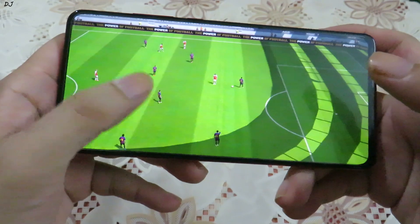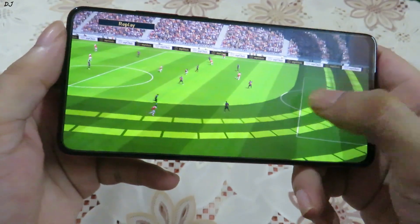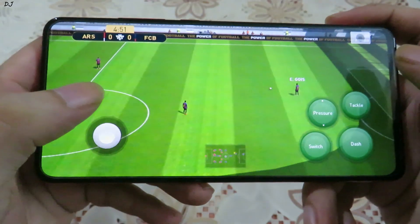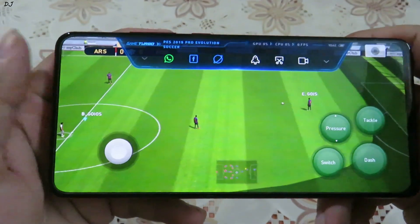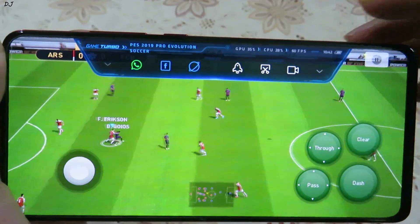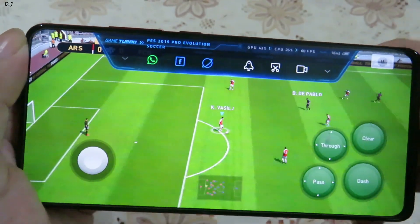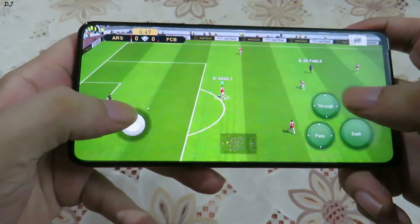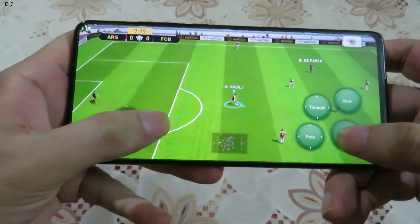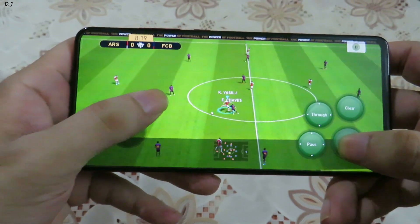Oh, what just happened? That was a foul. Let me show you the FPS — the game is running at around 60 FPS. I got the ball. We can dash by pressing and holding the dash virtual button. Let's see if we can get past this guy.